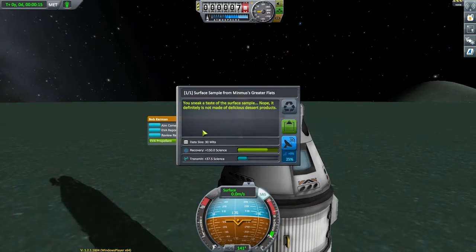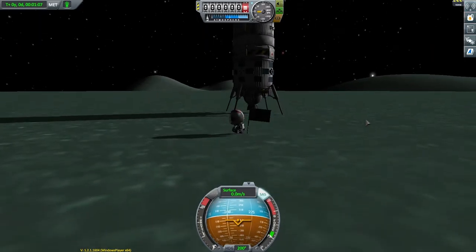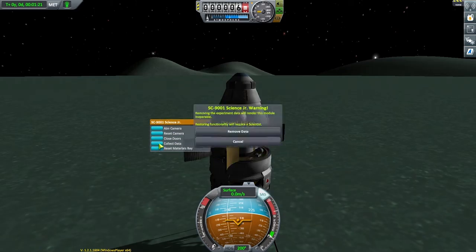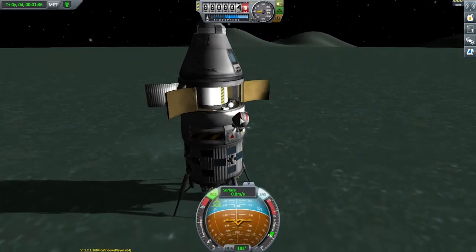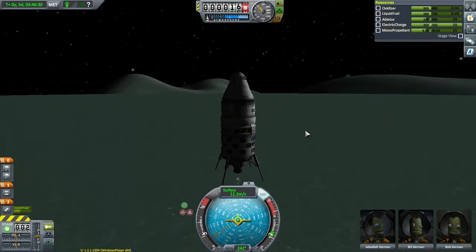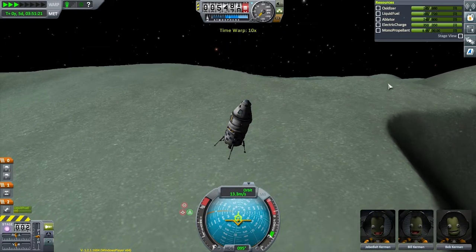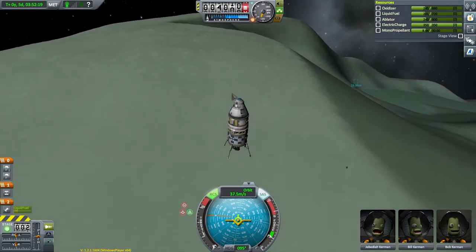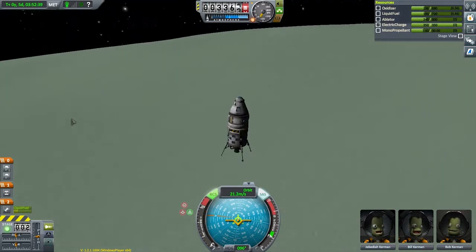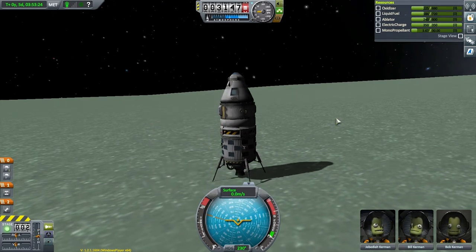And it's time to burn. Looks like our encounter isn't spectacular, so I'm actually going to set another maneuver to get us a little closer. The farther you are from your target, the more drastic changes your maneuvers will have on your trajectory, which means we can spend less fuel now than if we were to make adjustments later. There we are — some low thrust burns to get us our close encounter. Now that we're in Minmus's sphere of influence, let's set a maneuver to orbit. Time to burn again.